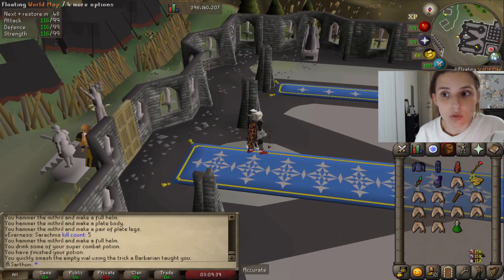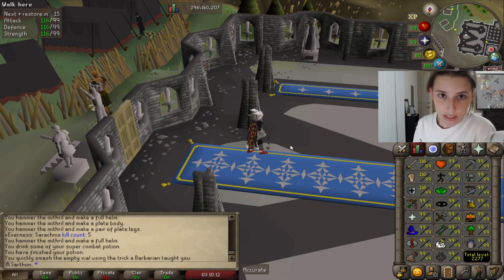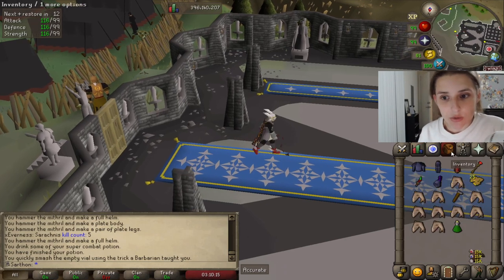In order to get into the Warriors Guild, which is where you need to enter to get defenders, you need to have an equivalent of 130 in attack and strength. So you can have 60 attack and 60 strength, or 50 strength and 70 attack, as long as it adds up to 130. Or you can also have 99 in one of those skills, so you can be like 99 strength and one defense. Highly recommend being 60 strength and 60 attack and above because it's going to be easier to get defenders that way — the higher the stats you have.